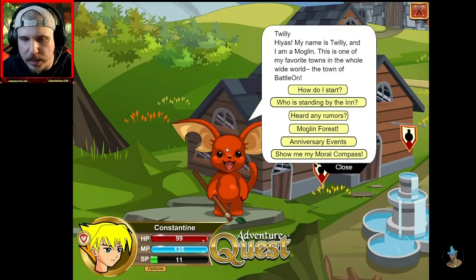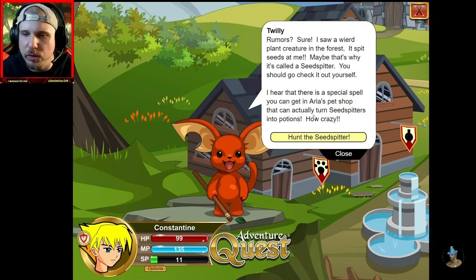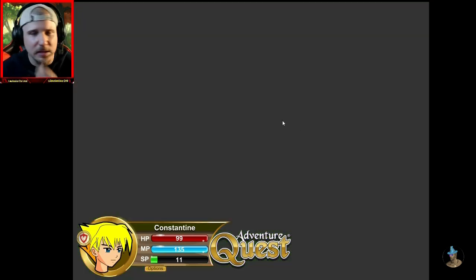Alright, let's talk to this little orange Pikachu. This is one of my favorite towns in the whole world — the town of Batalon. Hey, you heard any rumors, bro? Rumors? Sure. I saw a weird plant creature in the forest. It spit seeds at me. Maybe that's why it's called a seed spitter. You should go check it out yourself. I hear there's a special spell you can get in Aria's Pet Shop that can actually turn seed spitters into potions. How crazy. Alright, let's hunt the seed spitter.